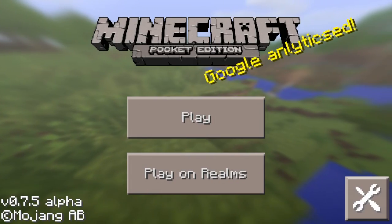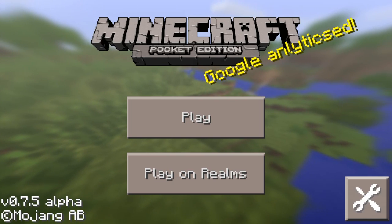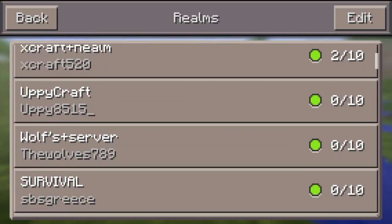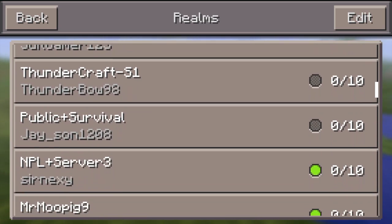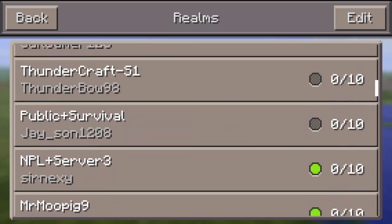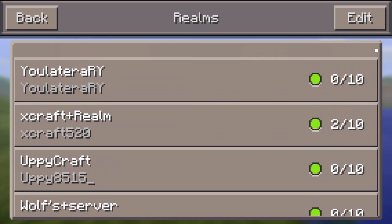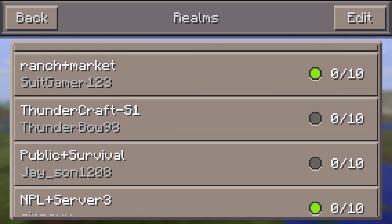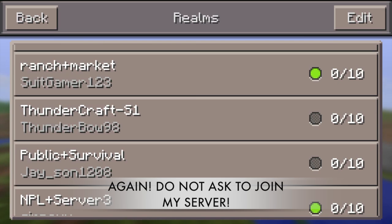To begin setting up your Realms server, first you're going to tap Play on Realms and you're going to see your Realms server list. I have been added to a bunch of Realms servers — these are all the servers I'm on right now. Basically, you're going to try finding your own server in this Realms list. Right here is mine: Thundercraft-S1. I named it Thundercraft because of my channel Thunderbone98, and S1 stands for Survival 1. The name doesn't have any meaning, but the rest of the server properties do.